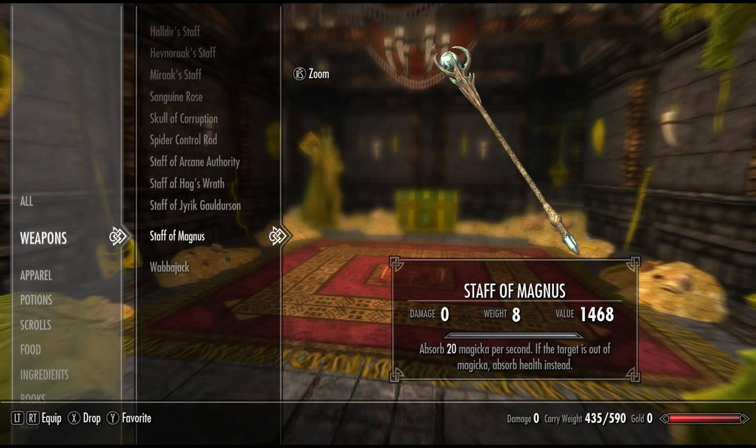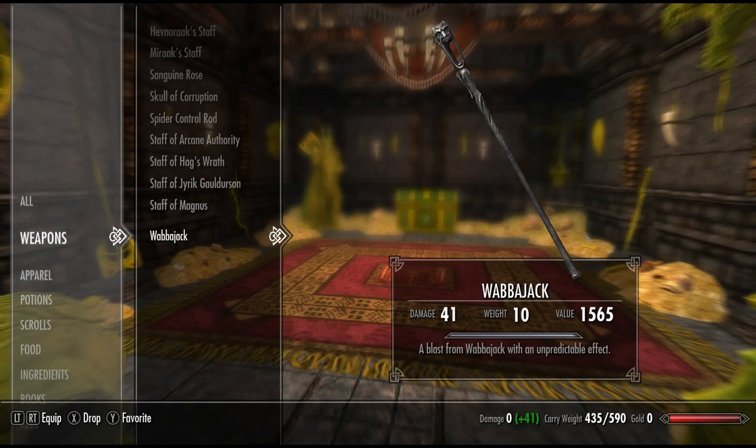Next up, we have one of my favourite staffs: the Staff of Magnus. Absorb 20 magicka per second — if the target is out of magicka, absorb health instead. That is very powerful. And lastly, we have Wabbajack, a lot of people's favourite. A blast from Wabbajack has an unpredictable effect. There are a lot of effects — if you want to look it up, feel free. I'm not particularly familiar with all the effects of this staff.